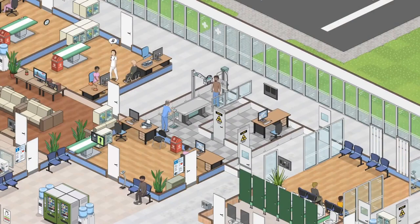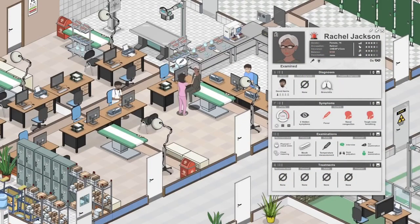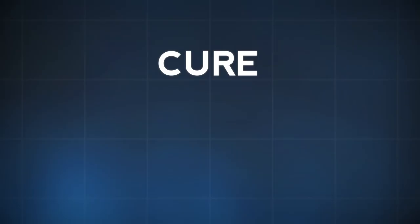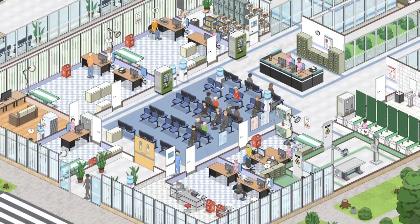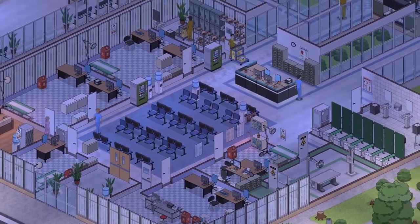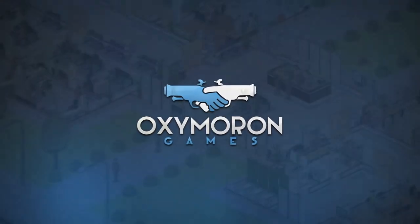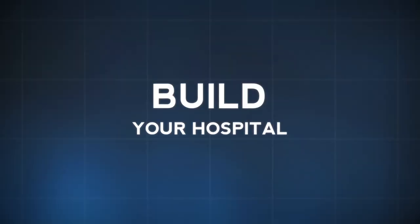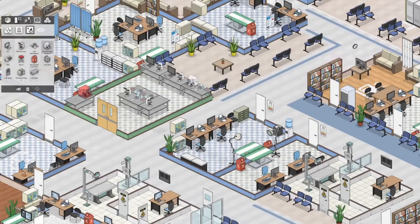I think where Project Hospital steps away from Theme Hospital is that it's got a lot more focus toward realism — learning about real diseases and how to diagnose and cure them. That's kind of where they're coming down, and that's why I think it's another reason they might step away from Theme Hospital. It's a spiritual successor of Theme Hospital, but they're not literally just saying nobody's made this game so we'll make it. They're taking the inspiration and putting their own spin on it, which in some ways is very preferable.